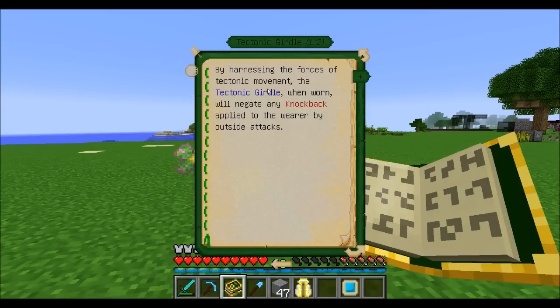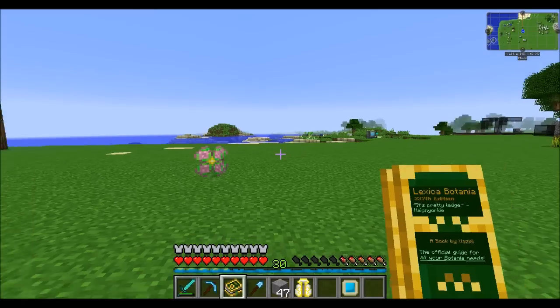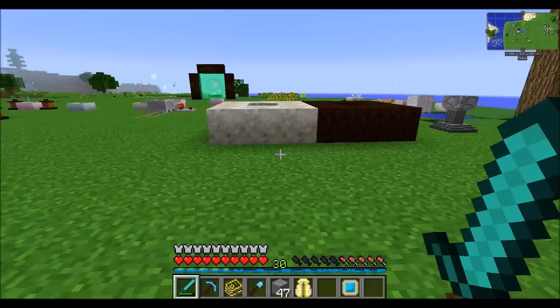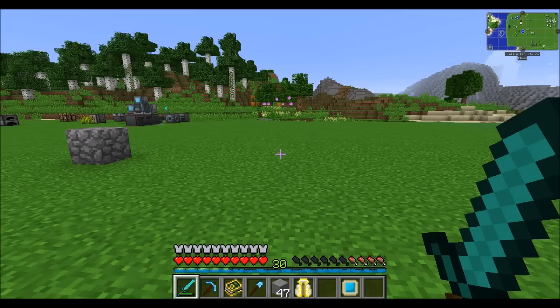The tectonic girdle is pretty straightforward — it prevents you from getting knocked back, so while you're wearing it you won't get knocked back from enemy attacks. The cirrus amulet lets you jump twice: jump once and then a second time in midair. Super useful and fun to play with, especially before you have flight.